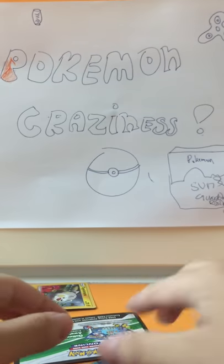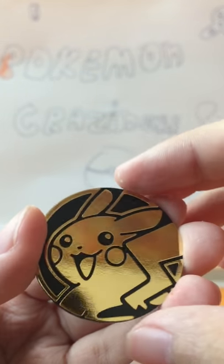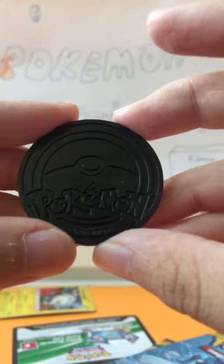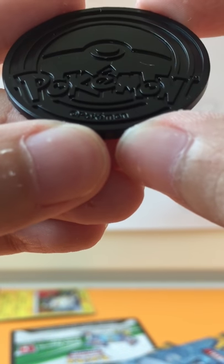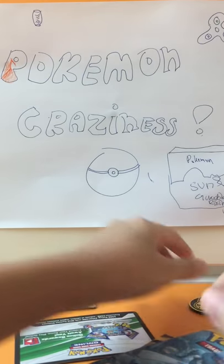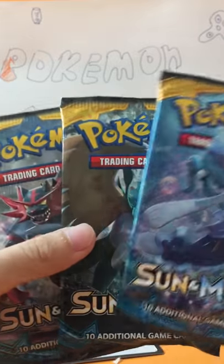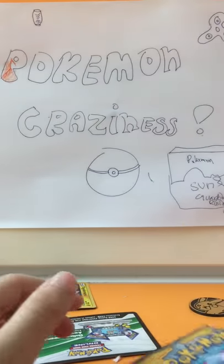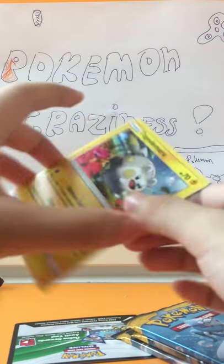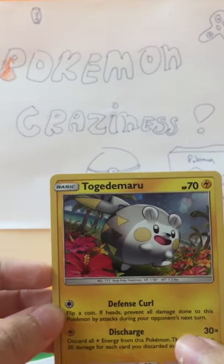Nice! This is the Pikachu coin — very nice, it's shiny. On the back there's a Pokemon. So, putting the coin aside. Now the Togedemaru promo — let me sleeve this up quickly for you guys.